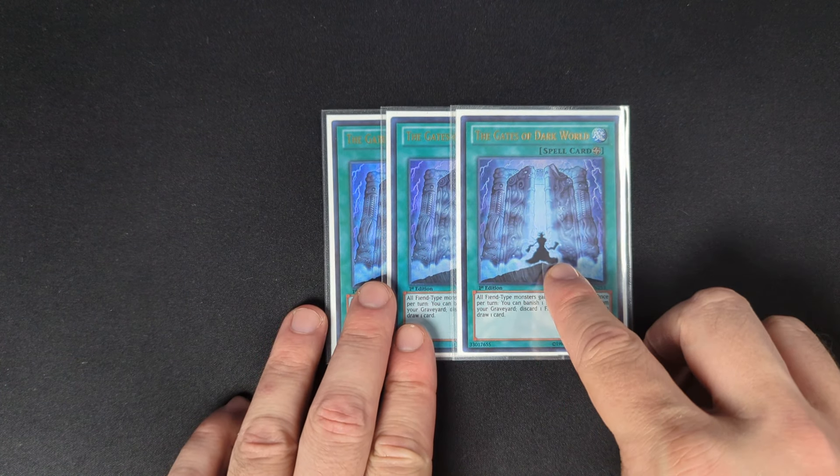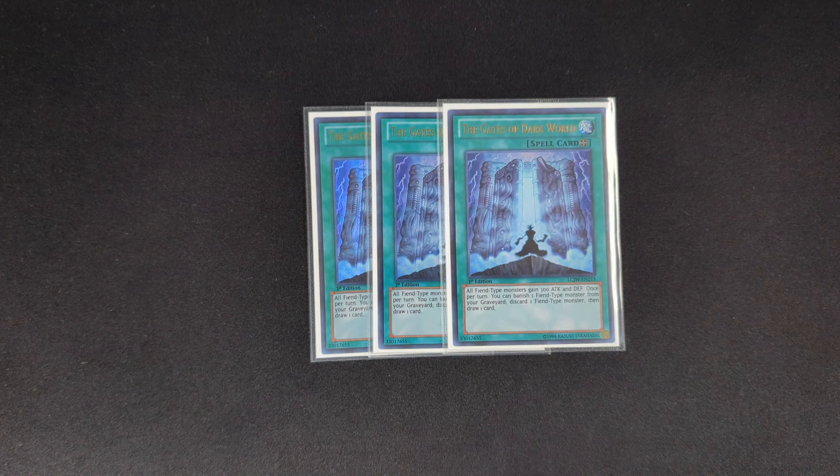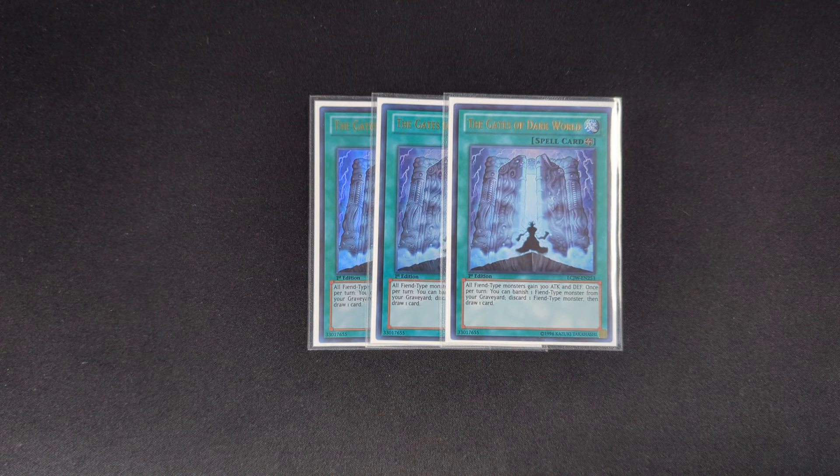Moving on to the spells — three copies of Gates of Dark World. This card is insane. It makes all your Fiend monsters gain 300 attack and defense, so all your Dark Worlds get really big — Graffa becomes a 3000 beater. It also has the effect that you can banish a Fiend-type monster (doesn't have to be a Dark World), then discard a Fiend monster and draw a card. So you're drawing a card and triggering your Dark World effects, which is really, really good. It's only once per turn per copy, so if you have multiple copies, you can activate it again.